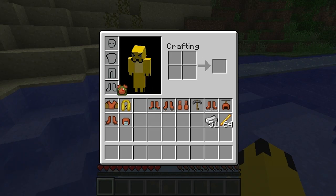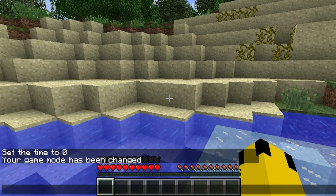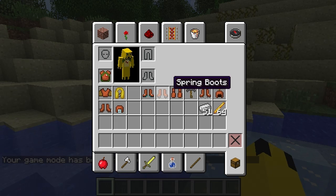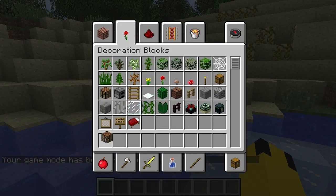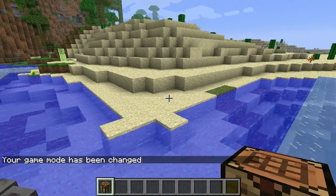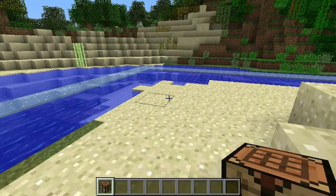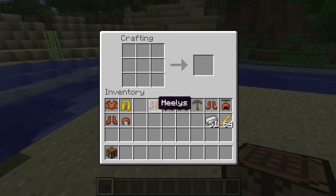Next will be the parachute — first we need to get to higher ground. Let's get into creative. Bruce, you're making a lot of noise. Let's take a crafting table. I need to get Bruce out of the water — come on buddy, walk out onto land. He teleported — alright, sit right there and stop making noise.